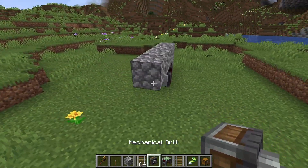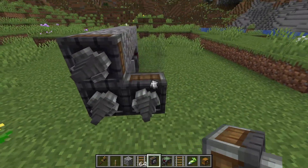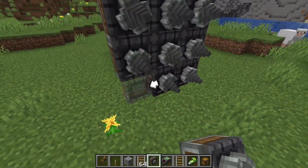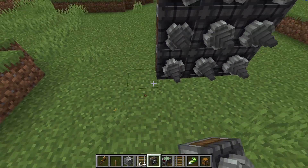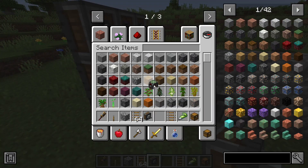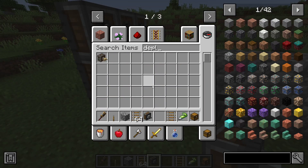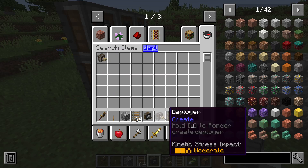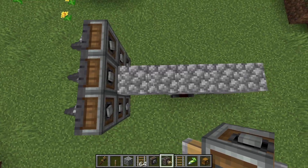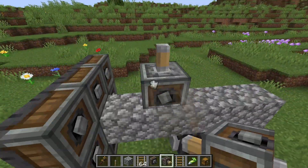You'll want a mechanical drill. The recipe for a mechanical drill is an andesite casing, one iron ingot, and three iron sheets. This is again the most basic thing you can find, but there are a few little things I like to add to it.